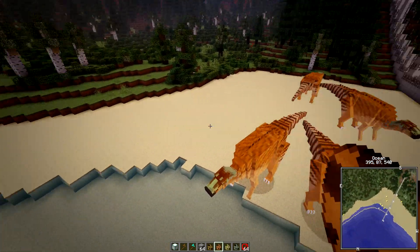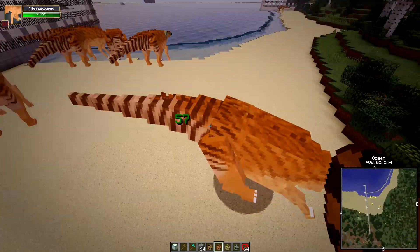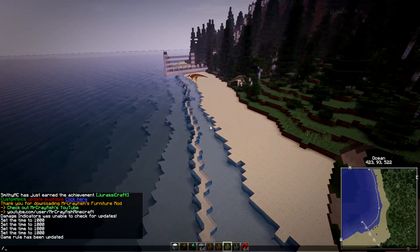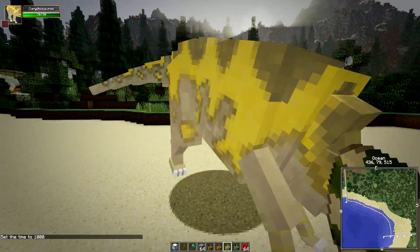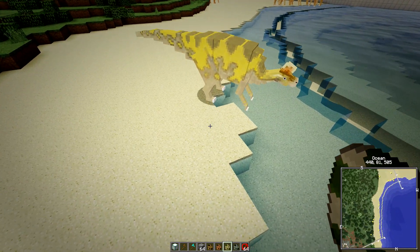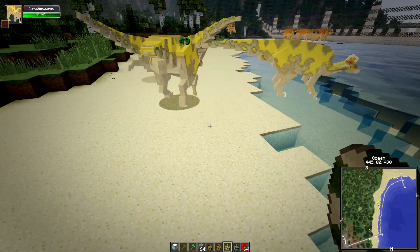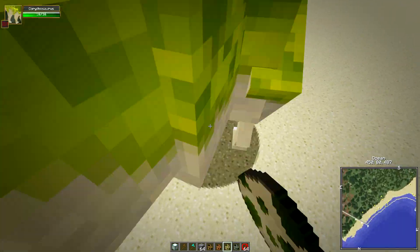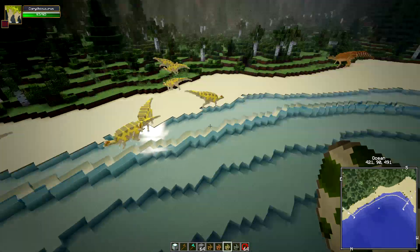That's the Edmontosaurus — we'll leave those there. Now let's try the Corythosaurus. Let's set time to day and come down here. Look at this — aren't you gorgeous! I want the yellow one and the green one. Let me try and get a green one — getting lots of yellow ones. Oh, a green one at last! We'll have to get rid of some of them though — too many — but this is fun.